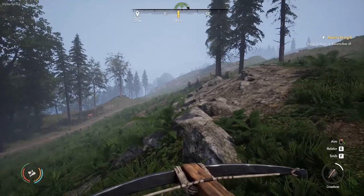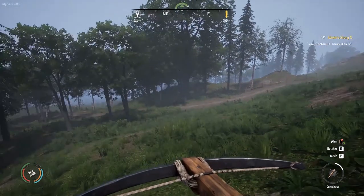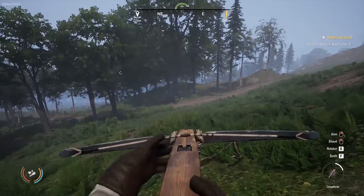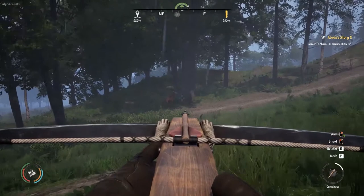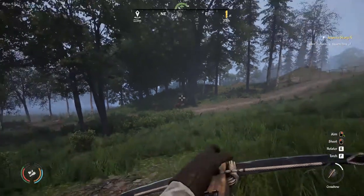I've got three or four deer here. If you hit Ctrl you can sneak up on them. I love to hunt with the crossbow because if you hit them in the head it is a one-shot kill. I'm going to aim for the head and you'll see he just drops.